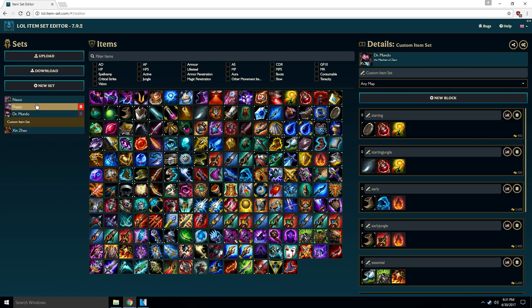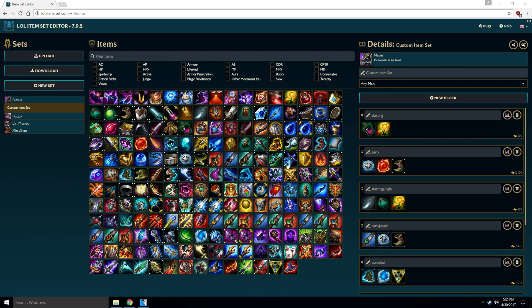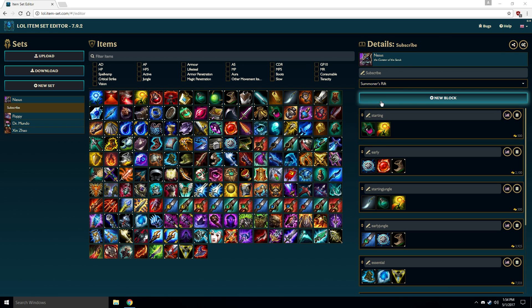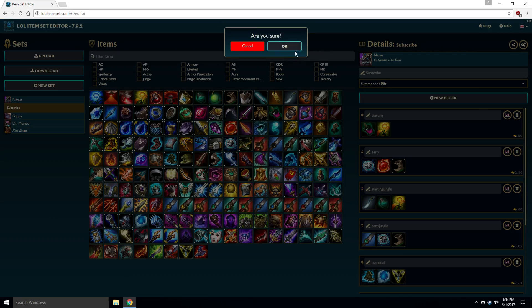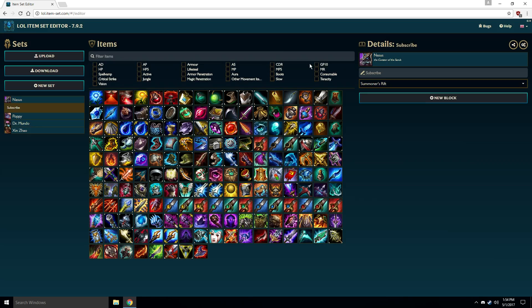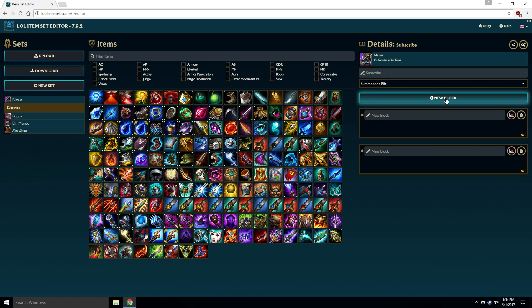Once you've done that, the item set will be added to the list on the left and you can modify, add or delete stuff on the right. In this box you can give your build a name, and right below that you can select if you want this build for all maps or just a specific one. Let's set ours to Summoner's Rift. You can go ahead and delete the default tabs with the trashcan option on the right, and by clicking New Block you'll be able to add a new tab. Let's add three.